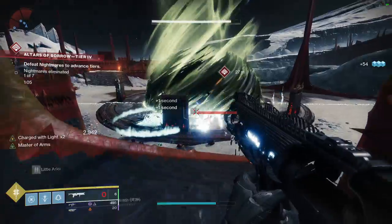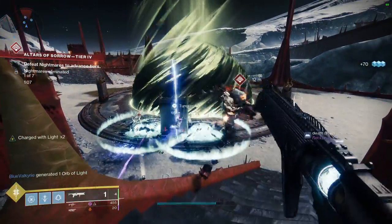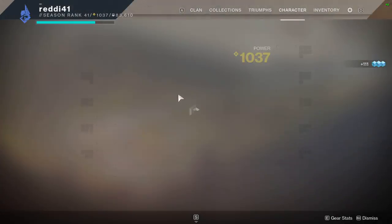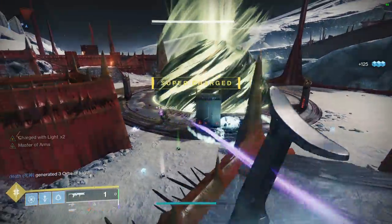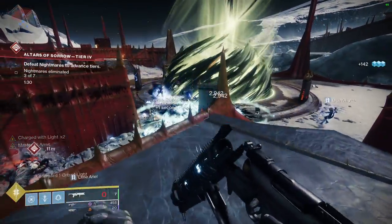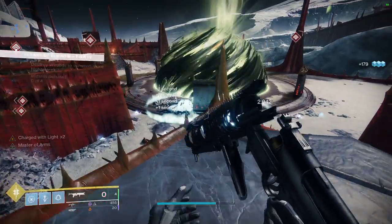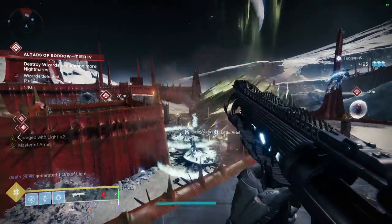Right now I'm at the Altars of Sorrow like I said, just sitting here throwing down Witherhoard blights on the floor. Every time you see '+1 second' that's basically one kill. It's 3:11 AM — I started at 2:56 AM and we're at about 67% done. It's pretty simple: just find a spot, make sure you pick up ammo. The only problem is it's a public area so you have to share kills, but the thralls just run into the blight and don't avoid it.